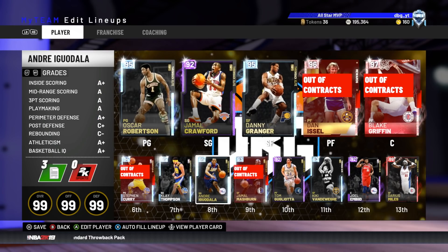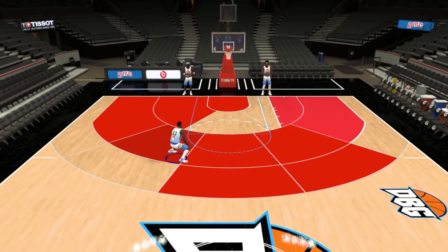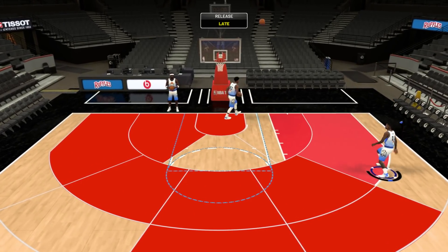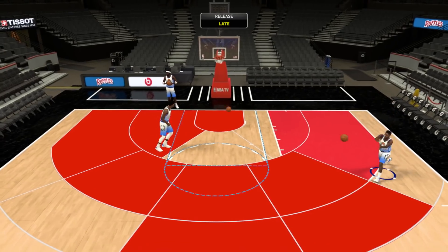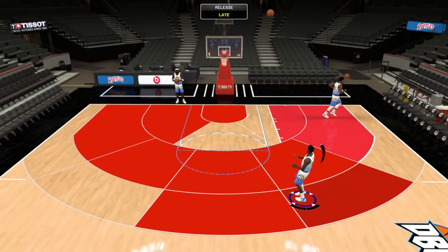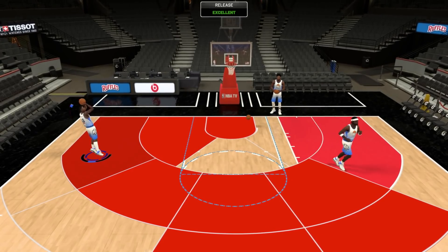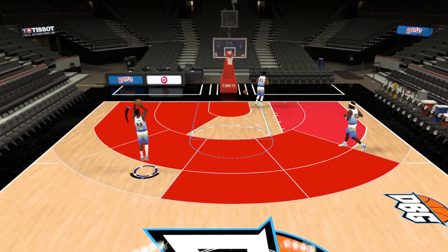Now we're going to go over the hot zones for Jamal Crawford. Why does he have hair on a Knicks card? His release historically has been unbelievable and it's still the same release as always — a really cheesy park release. Once you get it down it's really really cheesy. Decent fadeaway going that way, let's see what the fadeaway is like going the other way — we should have a decent pull-up. He's got off-dribble shot 3 and mid.